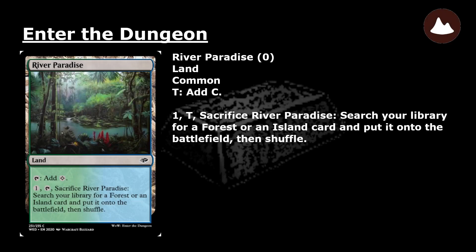River Paradise: a common land. Tap: add colorless mana. Pay 1, tap, and sacrifice River Paradise: search your library for a Forest or an Island card and put it onto the battlefield. Then shuffle.